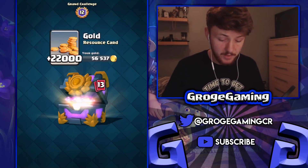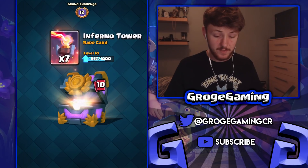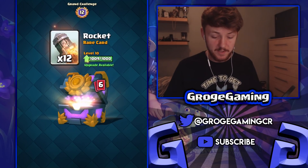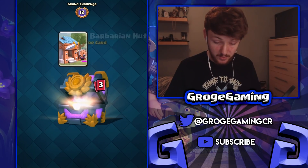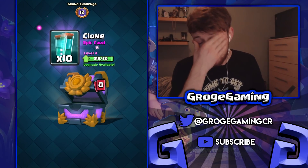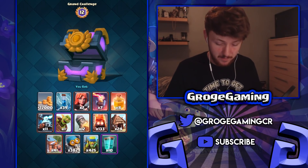Let's open up this 12-win chest — we're going to get 22,000 gold, some zaps we don't need, valkyrie and inferno tower which we do need, heal we don't care about, zappies that need a buff, goblin barrel, rocket, fire spirits, goblin hut, barb hut, bomber — no commons please — and we get clone. I think we just got memed by Supercell.